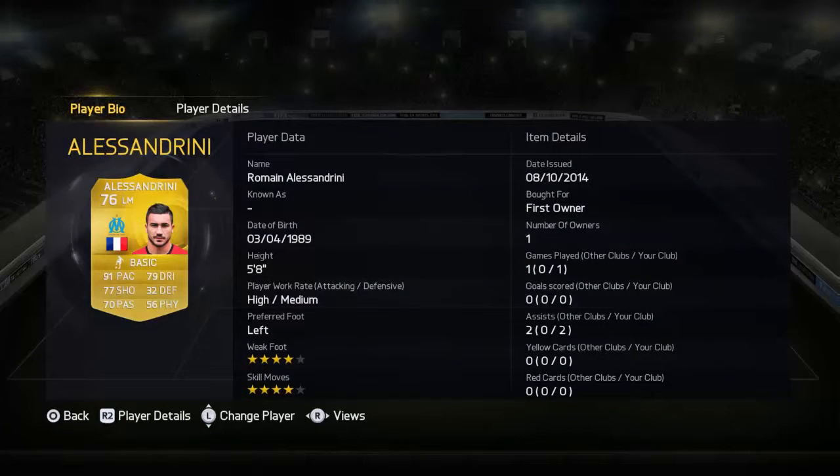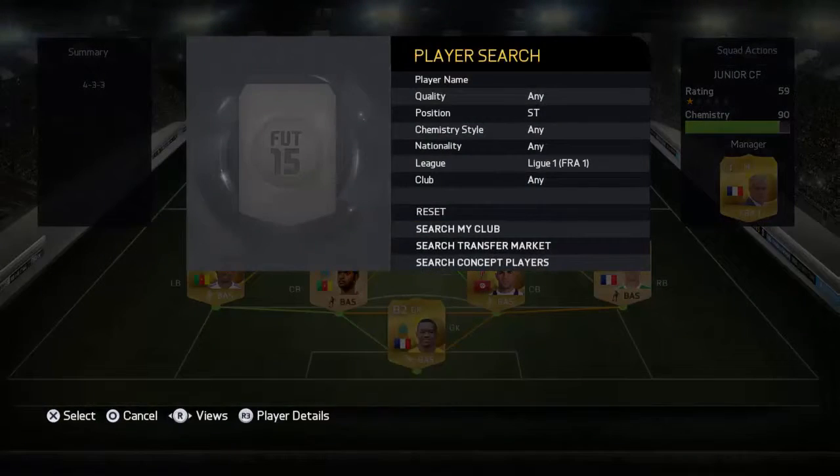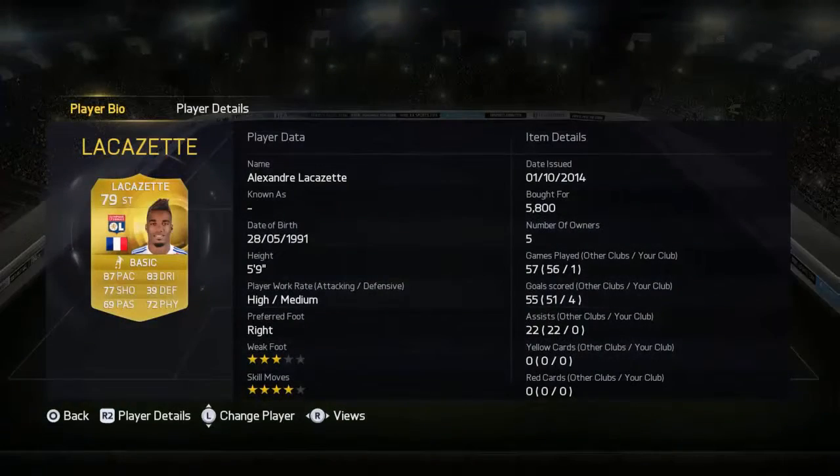On the left wing we have little Roman Alessandrini — four star skills, four star weak foot, 91 pace, 77 shooting, and really good dribbling. Our striker is the OP Alexander Lacazette with four star skills, 87 pace, 77 shooting, and 83 dribbling.